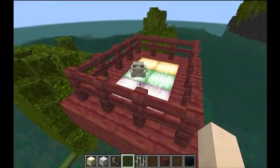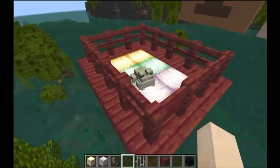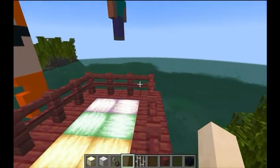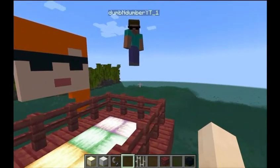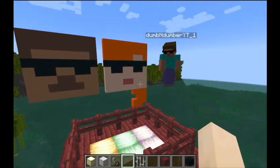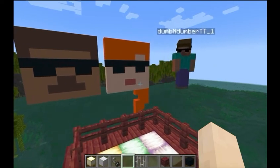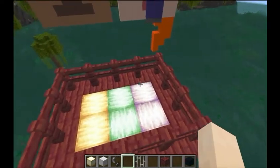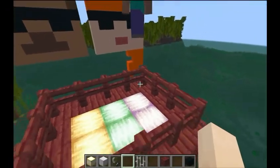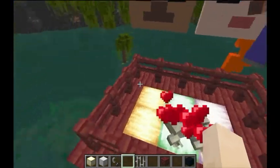I'm sure many questions are going through your head — how to tame it and how to mate it. Well, you can't really tame a frog. So I'm sure you guys are wondering how to mate these frogs — this is actually very interesting. You use slime balls and feed them to the frogs to get them into mating mode. Mojang has released this information.